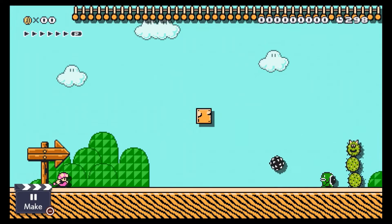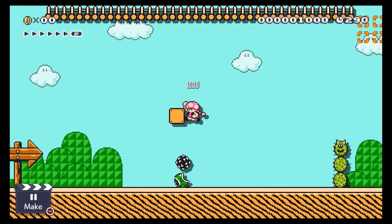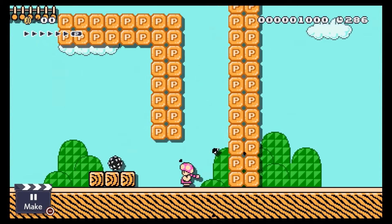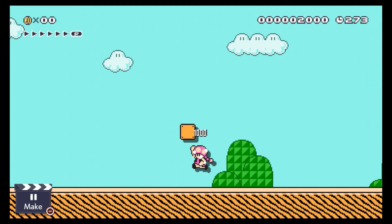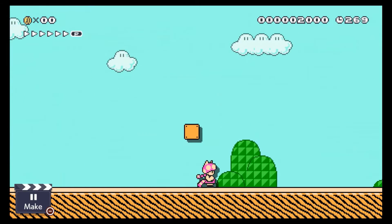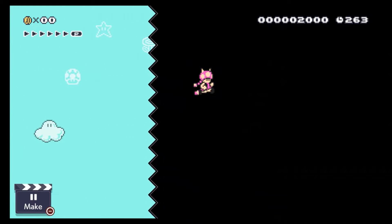Number two is Super Mario Bros. 3. The spike ball physics are different, and they added a feather which is basically the same as the cape, but I like it better because it's easier to use — you just keep spamming the jump button.